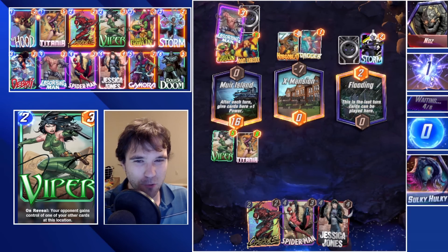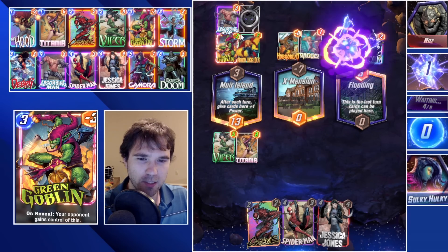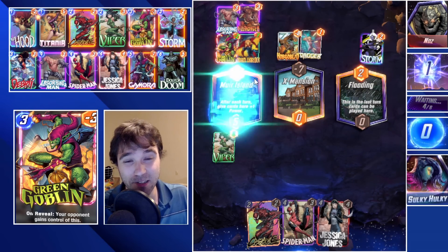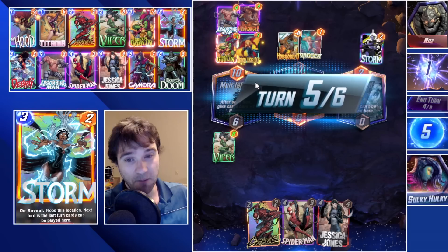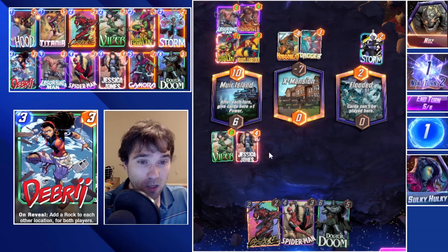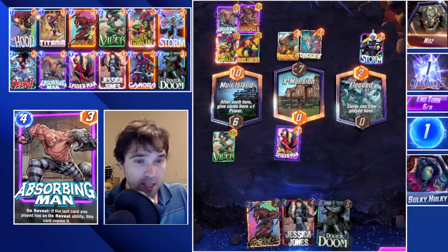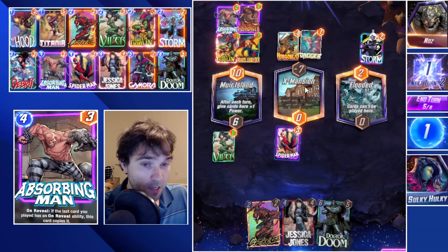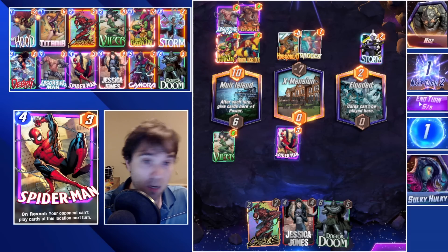We snapped a little bit too late, unfortunately. We use the Absorbing Man, which would trigger the Titania, but they use Killmonger, which kills our Titania. That kills me. They have 10 power here. We should be able to get a pretty big power push — we have Dr. Doom. If they don't go wide this turn, we can use Dr. Doom. We can afford to lose Muir Island and win the other two. If they're waiting to do an Odin to resend the Goblin back, they're not going to be able to drop it. They do drop the Wong — could have been a double White Tiger or any number of things — but instead we're going to lock them out of this location.